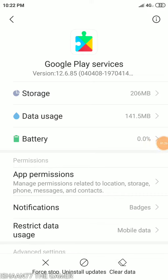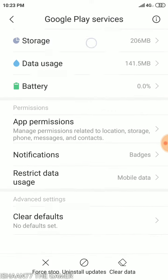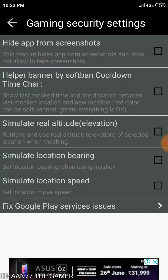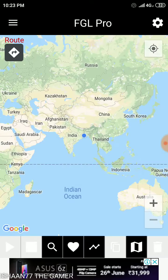You have to match that number. FGL Pro will give you the link when you open it, so you just go to that link and select the one that has your matching number. I've already done it, so I don't have to do it again, but I'll show you.